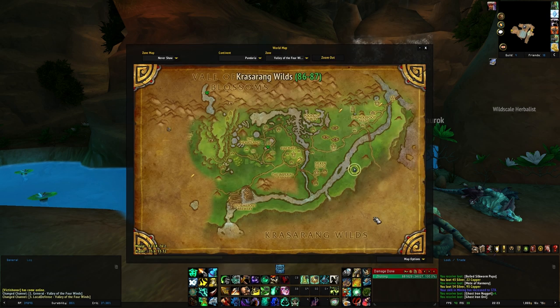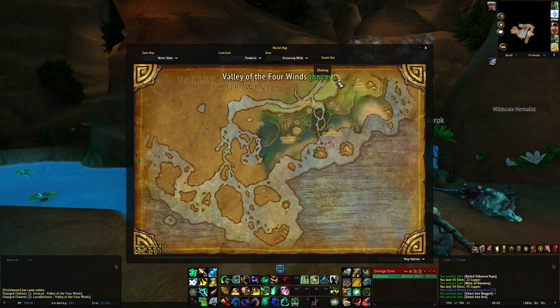Leaving Townlong Steppes and moving into Krasarang Wilds, we find the Sawrock Stone Tablet in a cave near the back.